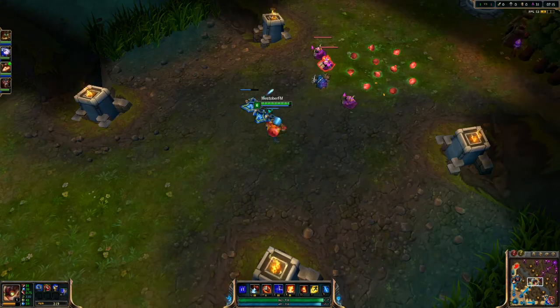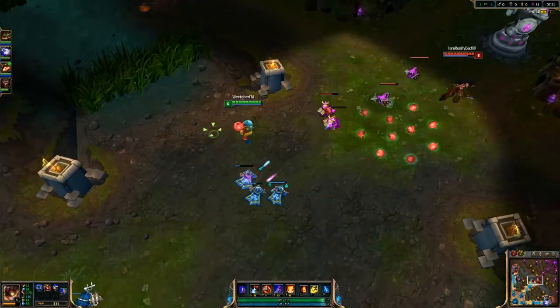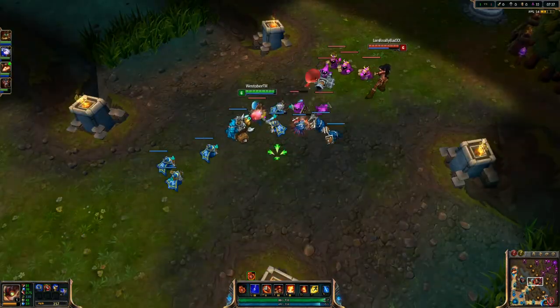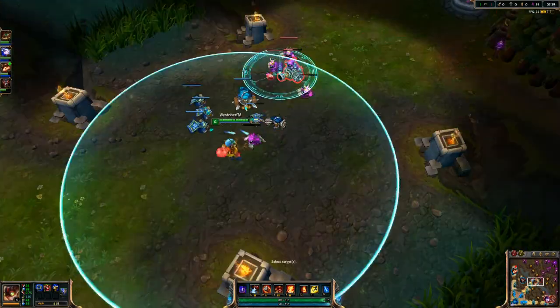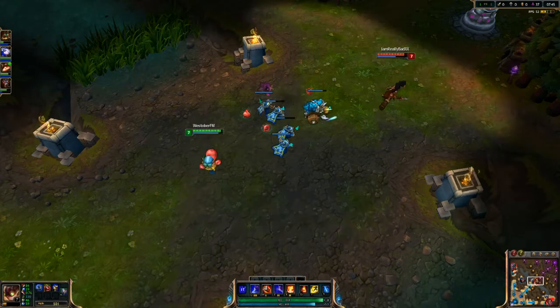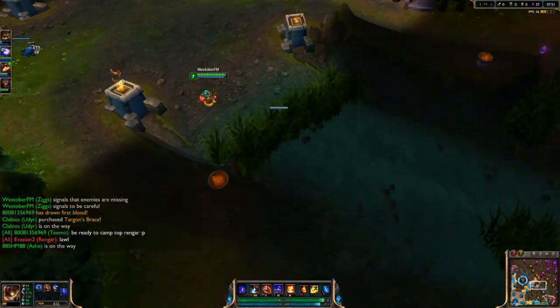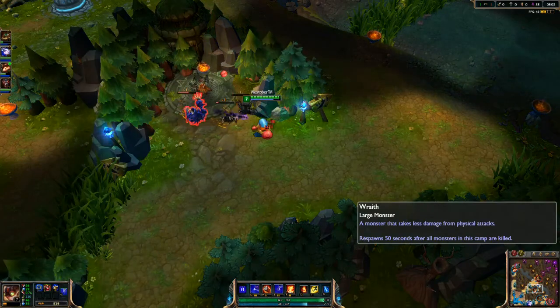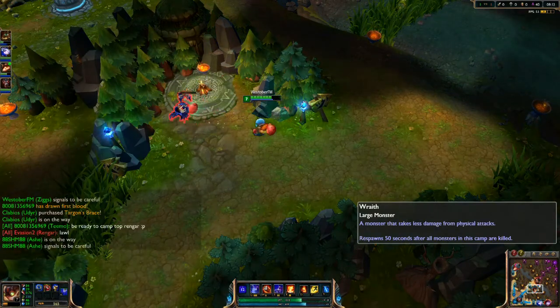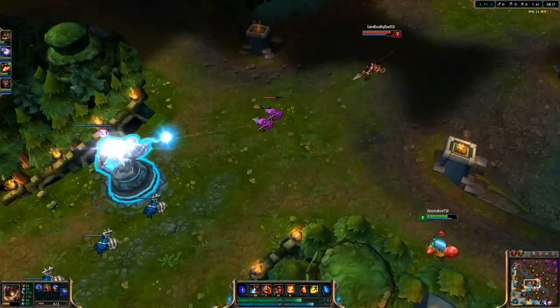I chuck in an E. Bot lane is holding their own — Lucian is very good against Ashe. My minions push and I decide to ward the bush. I want to take wraiths right now. I know it's pretty early and I don't have a lot of clear, but I don't have much else to do.